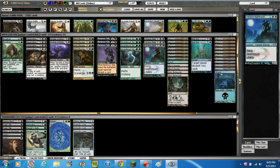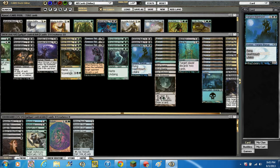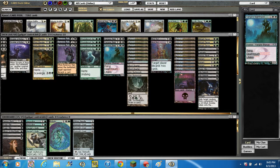We've got 3 Vampire Nighthawks — 2/3 for 1 and 2 black with flying, deathtouch, and lifelink. Good card all around. It would be nuts if it had hexproof, but it's a good card. That's it for the creatures.